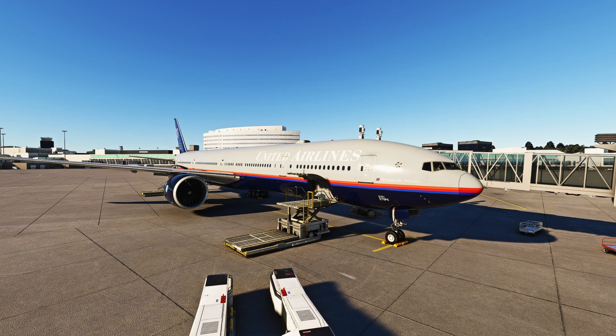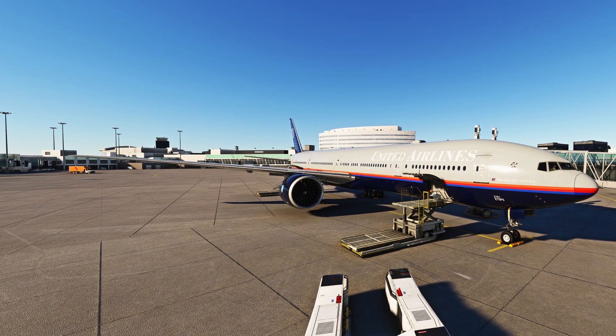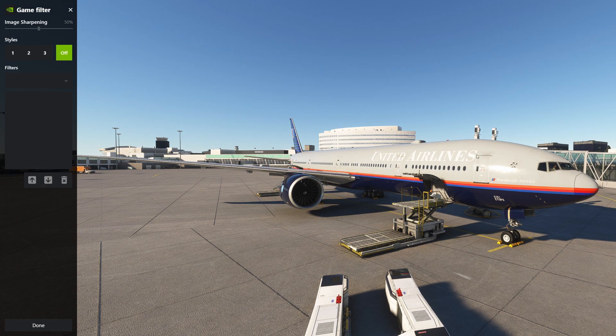Let me move my screen over so you can see better since I have a larger monitor. Hit Alt+F3 and there it is. These are the three filter styles. If you go to 'off,' you can see how washed out and bland it looks — more gray than anything, really not great.